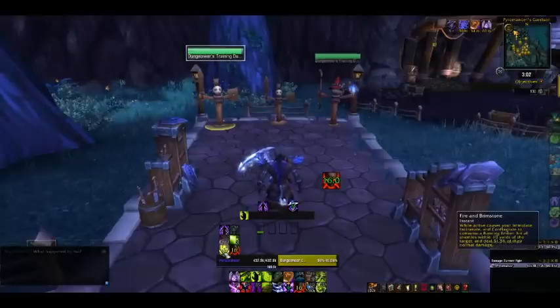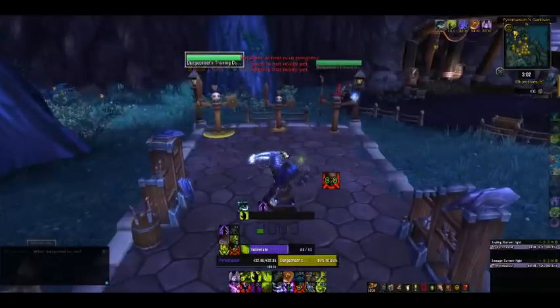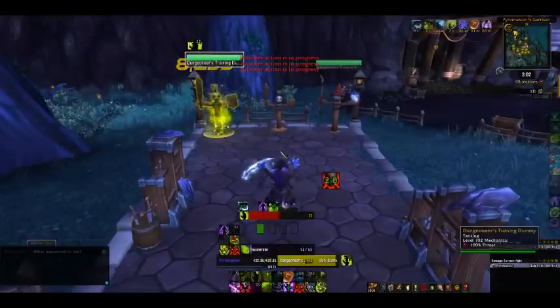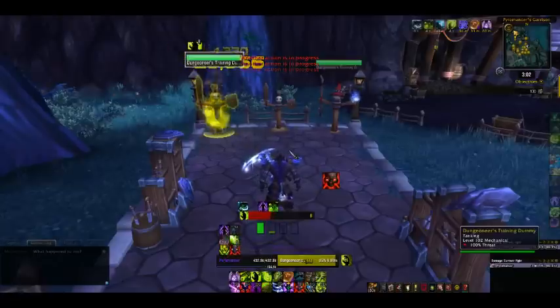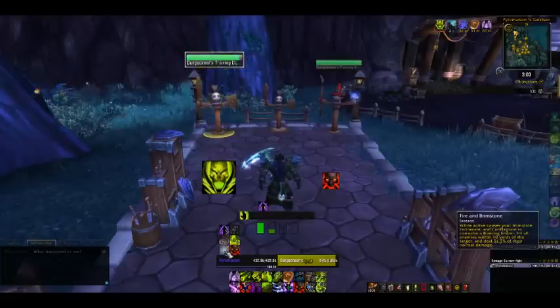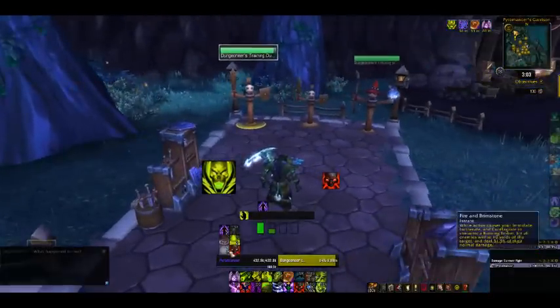Lastly and very importantly, you have Fire and Brimstone. While Fire and Brimstone is active, you have to have a full Burning Ember to turn it on. While active, it causes your Immolate, Incinerate, and Conflagrate to consume a Burning Ember, hit all enemies within 10 yards of their target, and deal 51% of their normal damage. This will do less damage per target, of course, because you're hitting everything — if you were to hit everything within 10 yards for maximum spell damage, that's going to be a lot of damage, so it's nerfed there.